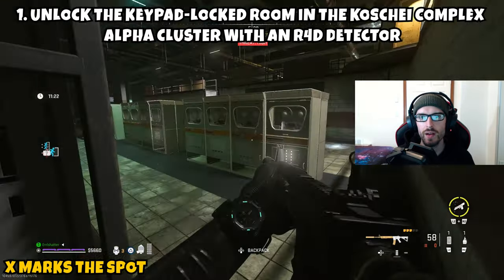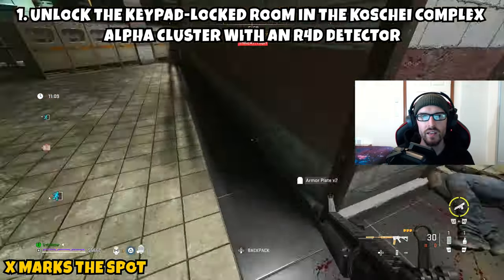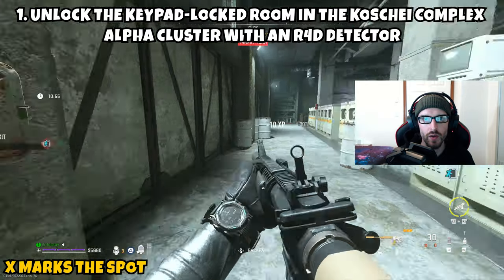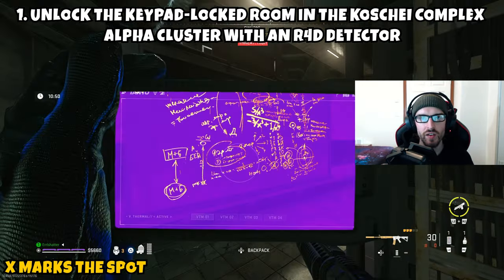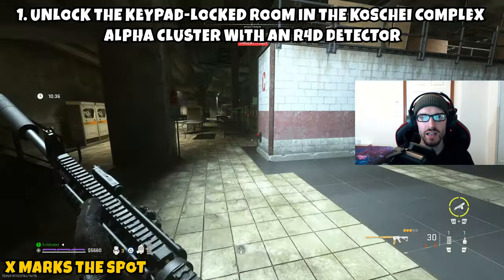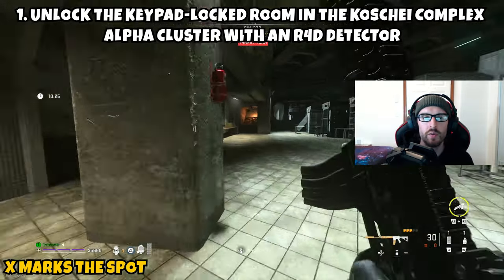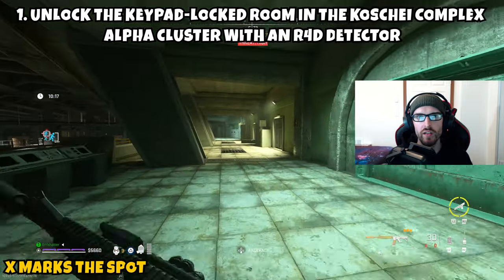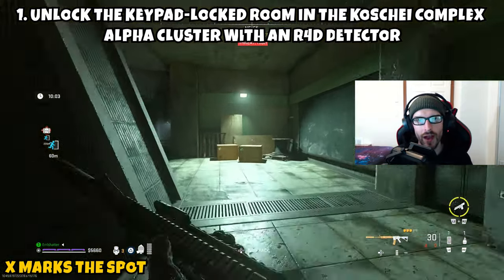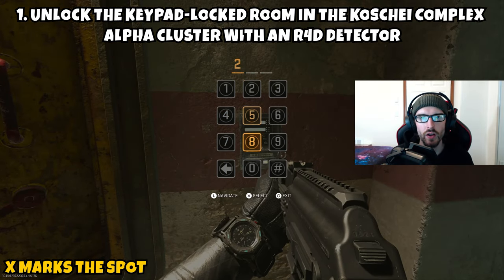There are quite a few chalkboards in this room — around seven total. I'll do my best to show you the locations. There's one pretty close at the bottom of the stairs near the door, and the rest are kind of in a zigzag pattern — alternating between the inside wall and the outside wall. It's a bit hard to describe in words, but you'll find them spread around the room. Use the R4D detector to examine each chalkboard and check if your symbol is on it; if it is, it will point to a specific number. Once you've found the three chalkboards with your corresponding symbols and identified the full code, head back to the keypad, enter the correct code, and the door will open.